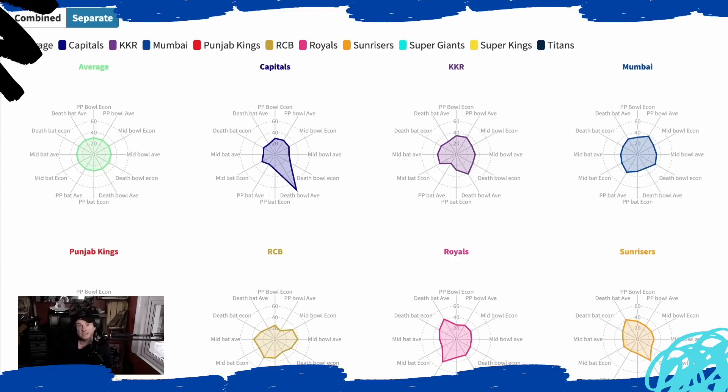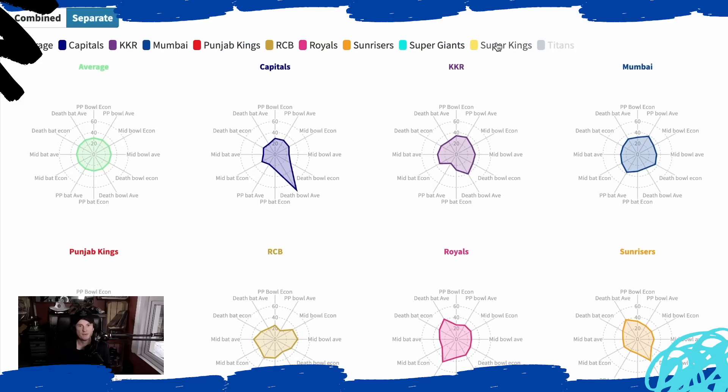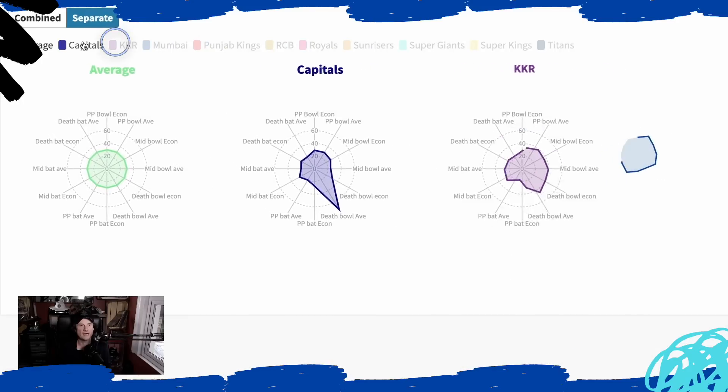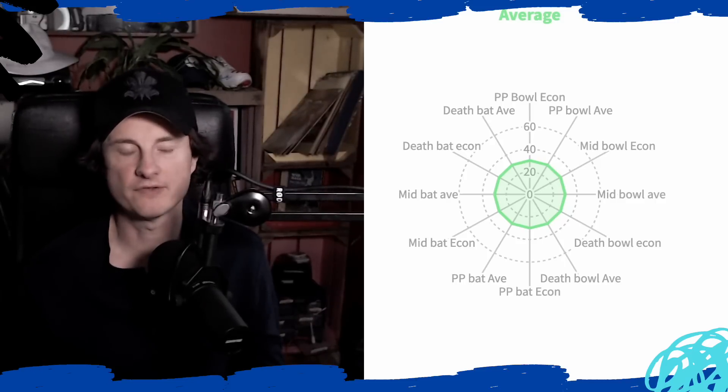For those of you unaware, here are our team maps. We basically break each team down in the six main important parts of the game, and then we look at economy and average. This is not economy or average you're looking at — this is an overall ratio of the two. These are just a very good chance to look at where a team is doing well or not doing well. You'll see we have all the teams here, and if we actually just click through, you will be able to see that we have the averages — the overall ratio for each one of those things.